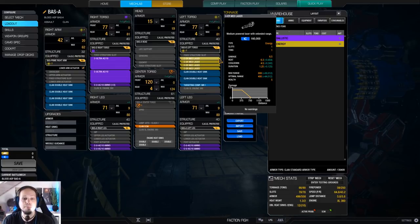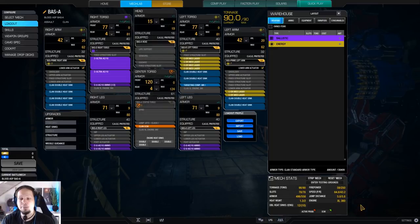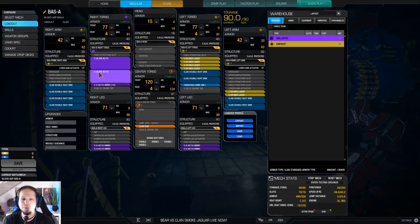The optimal range of the medium lasers is 400 meters, and the Ultra AC-10s is 540. So shooting at mid-range with the build is pretty nice, and you can deal a serious amount of damage. The firepower is 59, but if you double-tap the Ultras it's suddenly 69 — so it's about 80 alpha strike if you double-tap.